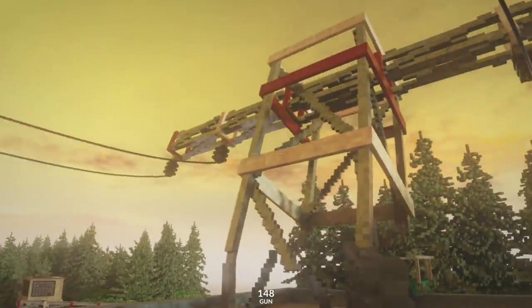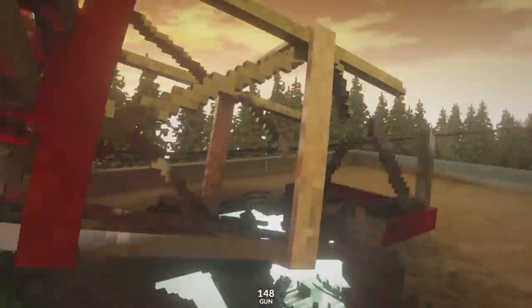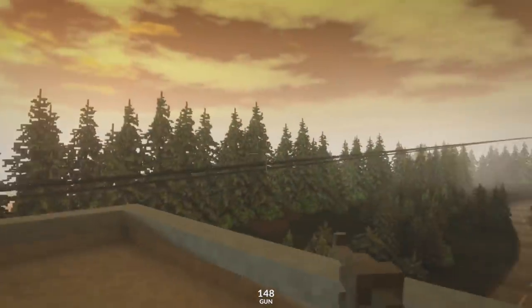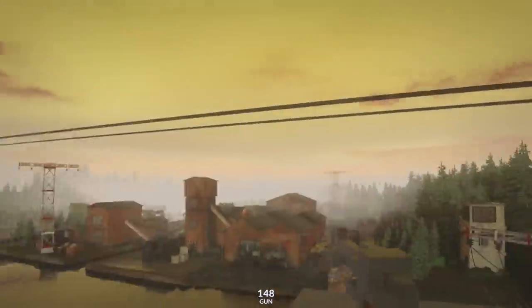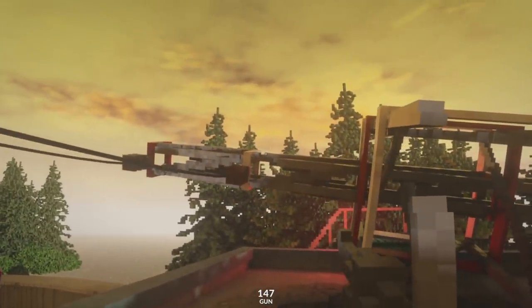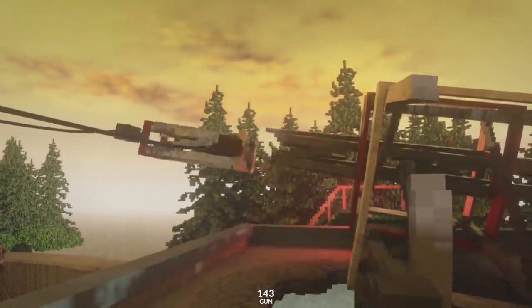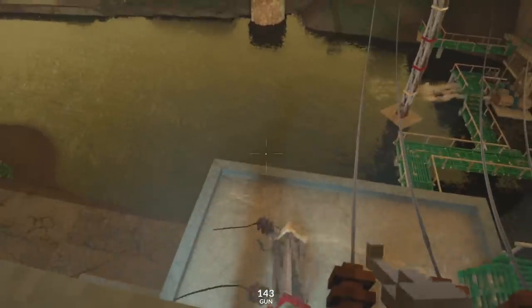So let's go ahead — as you can see, all of these different power lines are actually simulated. You can see that these lines will actually kind of wave — they'll tussle. They have tension as well.